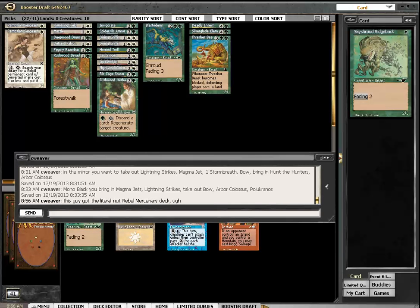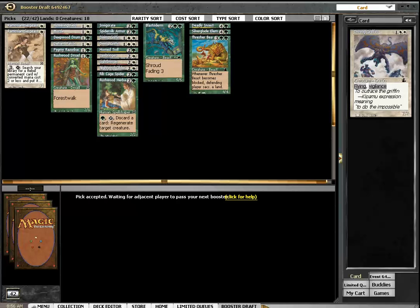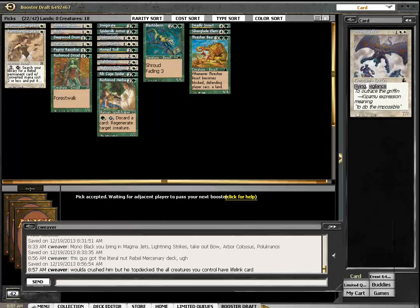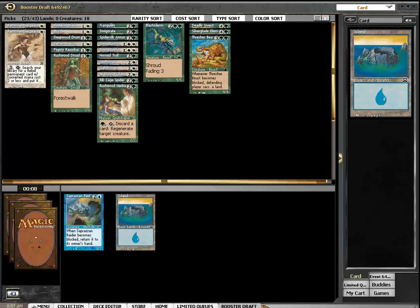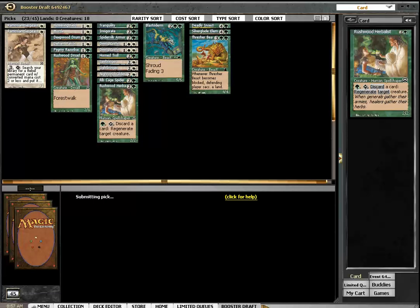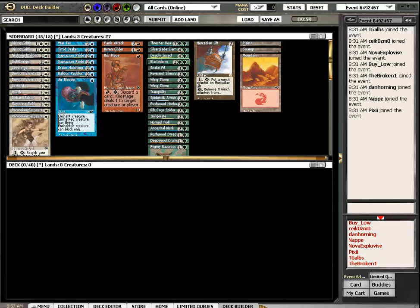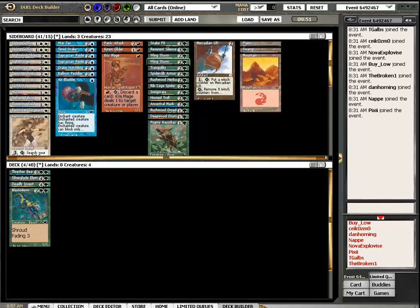There's the racer back. Makes me question if I should have any Devout Witnesses — this guy doesn't have the backup. Maybe I should have taken that for the sideboard. Tranquility for the sideboard. And we have a deck — a 17-land deck possibly. Treasure Bees, Silvergrid, Deadly Insect — maybe not. Snake Pit, Reverend Silence, Wing Storm are in the sideboard.